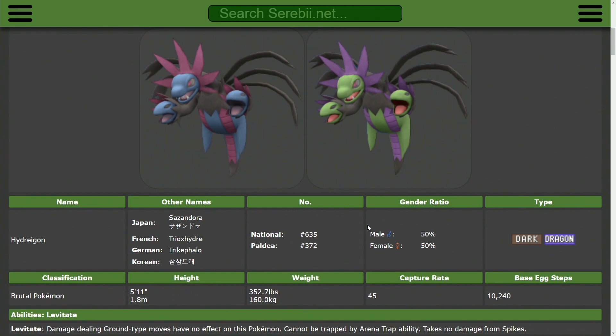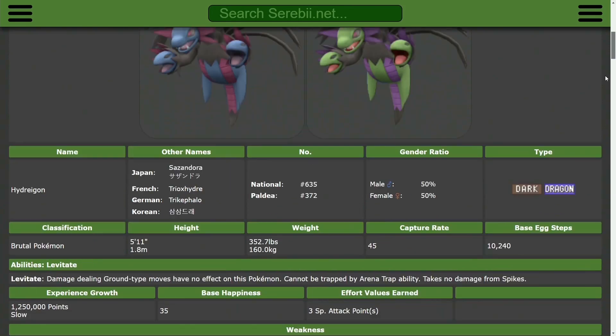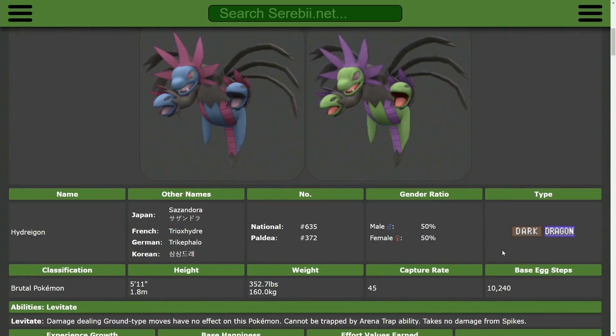Next on the list is Hydreigon. Hydreigon is a good choice because it has a lot of stats — very good offensive stats and decent bulk. It also has Dark typing to prevent Prankster Taunt, so you still have a fairly safe Tailwind. Thanks to the Terastallize gimmick, running either Poison or Steel Tera gives you a nearly guaranteed Tailwind, even if it is slower to set up than Murkrow.